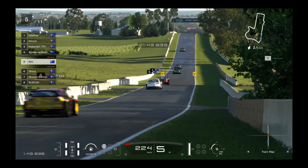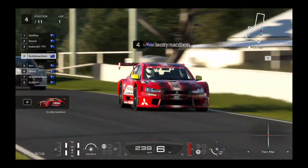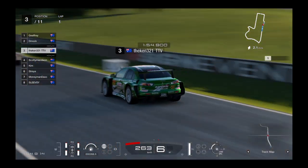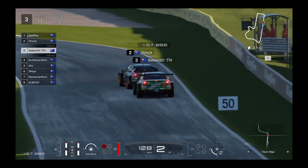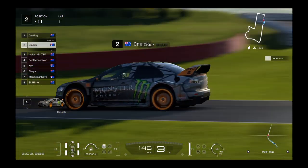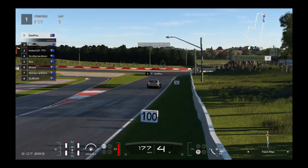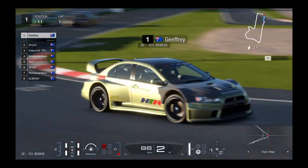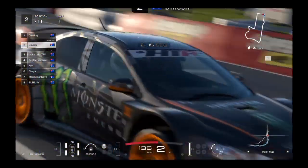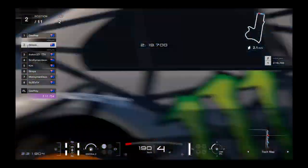Kim in fifth. Ahead of him is Scotty Mac, also on Hards. Kim on Mediums. Then The Ken, another new one, starting on Softs. D-Mock in front on Hards. Jeffrey leading the way on Softs. I don't think I've seen a Subaru — they're all Lancer Evos.